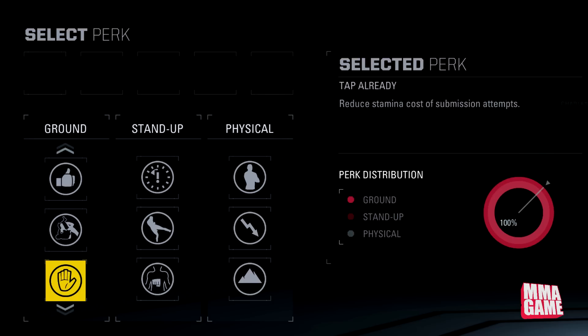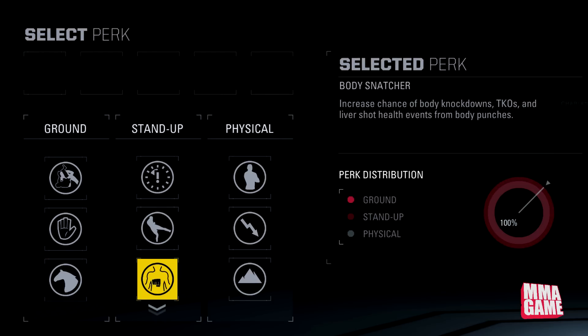Next one is Tap Already — reduces stamina cost of submission attempts. That's pretty cut and dry; it saves on stamina so you can go for more submissions. And Workhorse — reduces stamina cost of get-ups, ground passes, and submission attempts. Then we move on to the stand-up perks.